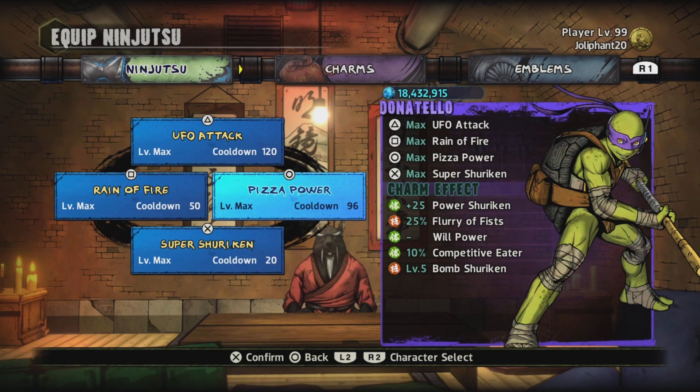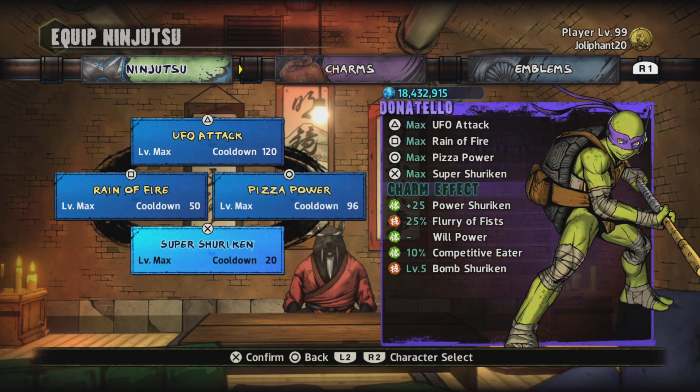Pizza Power is something only Donnie has — no other turtle has it. What this does is it gives health to your team. Say if you're fighting someone and then you die — you can easily use Pizza Power to resurrect them so they can get back in the fight and do more damage. Super Shirking will also be good for Donnie for range, and if y'all have Power Shirking and Super Shirking on, you're going to be unstoppable.